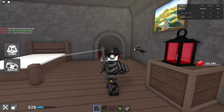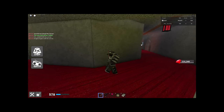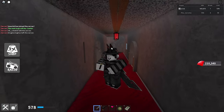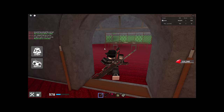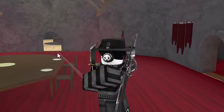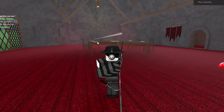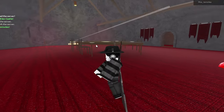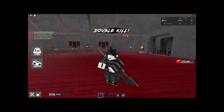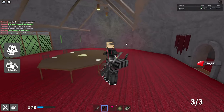You can throw the knife a little bit faster with knife spamming. I believe it may not be as widespread as it was during the Mad Games era, but it's certainly something I still use. I think it's pretty cool and can be very beneficial. I'm a bit rusty nowadays so I'm not as good as I used to be, but yeah — that's knife spamming, and it was one of the first tips.